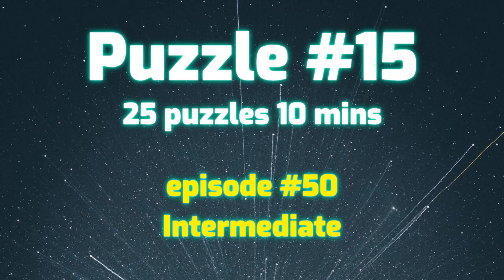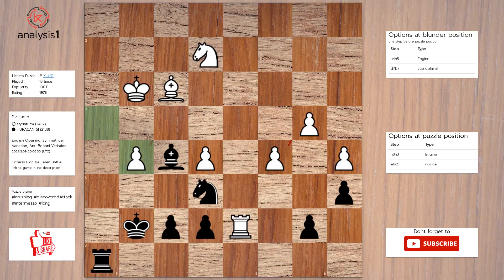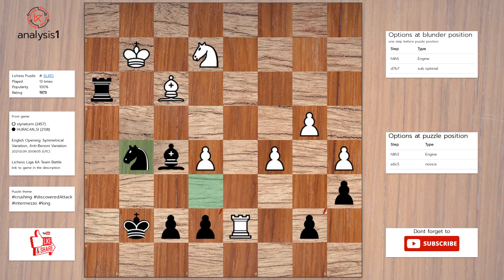Let's see the next puzzle. Threats in the puzzle position are: knight takes pawn; knight takes pawn. Checks in the puzzle position are: rook to h3, check. The answer to this puzzle is: rook to h3, check; king to g2; knight takes pawn; bishop takes pawn; bishop takes rook.